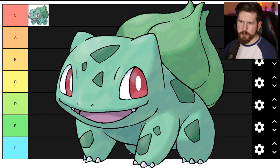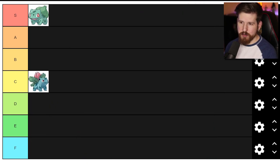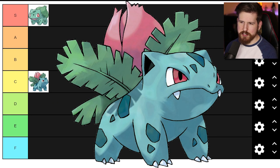Bulbasaur - really simple little green dinosaur, got cool green spots, nice red eyes and bulb on his back. Exactly what it says on the tin, exactly as advertised, love it. Ivysaur on the other hand - not exactly what it says on the tin. I don't see any ivy anywhere on this one.